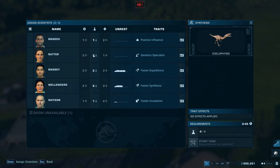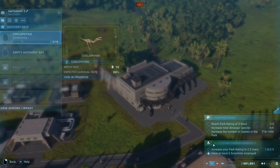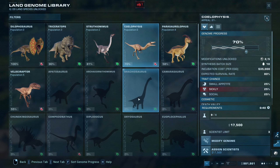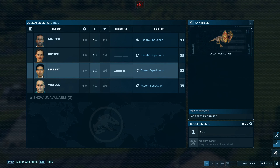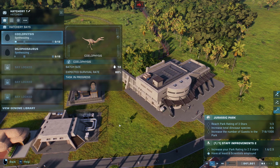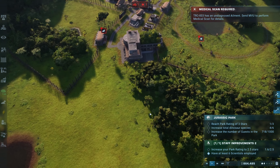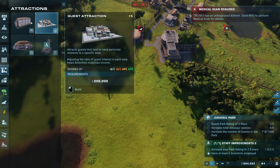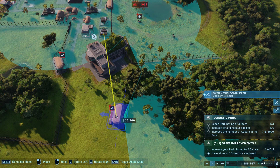Let's see what we need mostly. There we go, perfect - start task. And you know what, we'll go ahead and make some dilophosaurs as well. It'll still make up an exhibit for them, but that's fine - we'll do what we gotta do. Alright, so I'm thinking we probably ought to go ahead and make another enclosure up here somewhere.